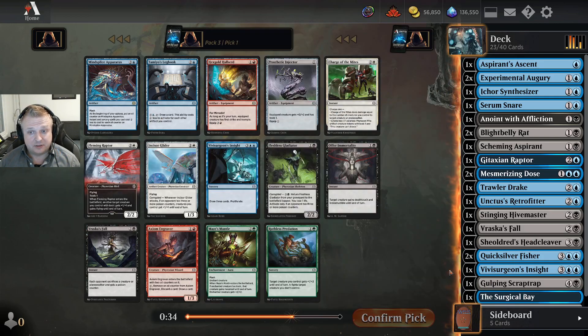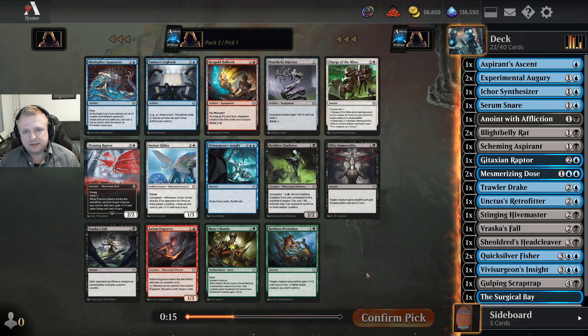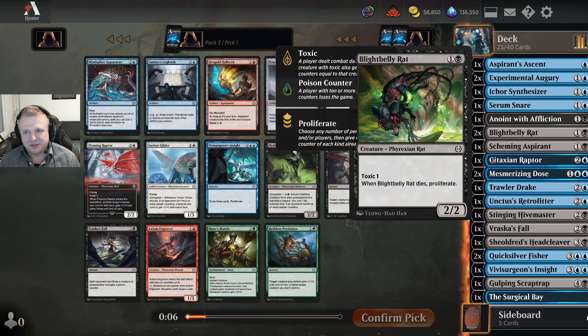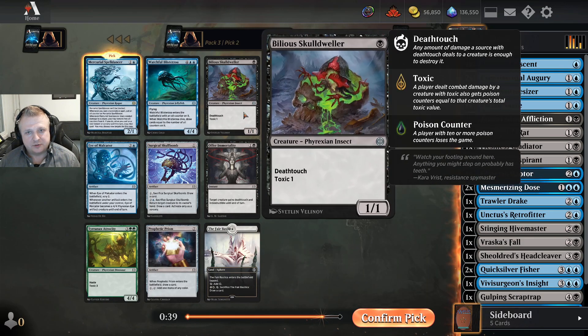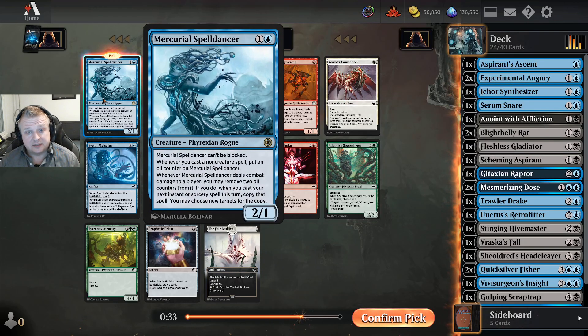The final pack gives me a Mind Splice Apparatus — not exactly a limited card. The Logbook also requires going very deep with an artifact plan, which my deck isn't doing. Should I take another Vraska's Fall? I don't really want multiples, but since this is a best-of-three event I can sideboard them in and out. I could take a Gladiator. I need two-drops — one, two, three, four — yeah I actually do need them, so I'll just take the two-drop to avoid a shortage.